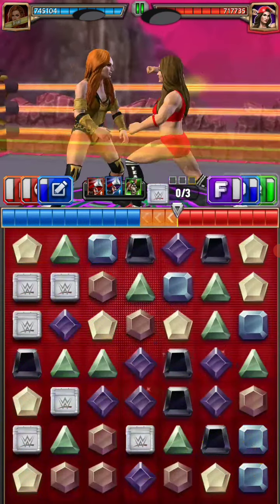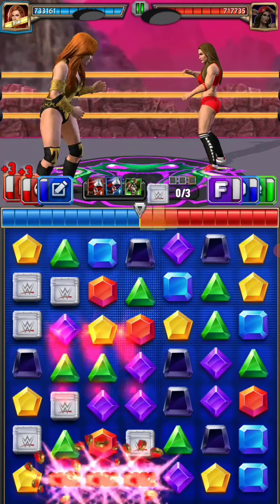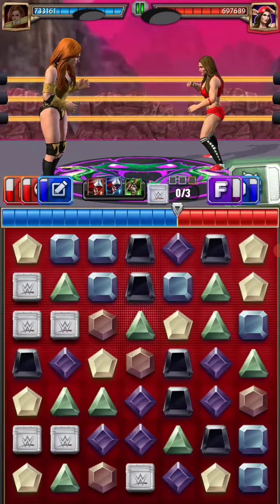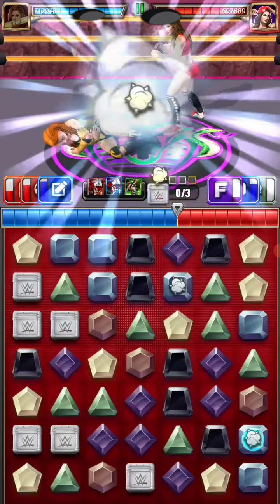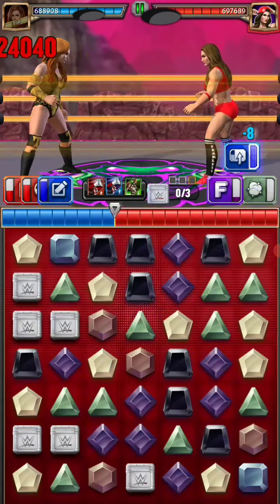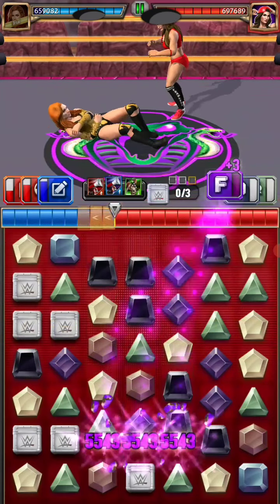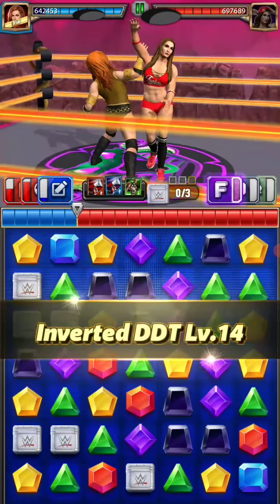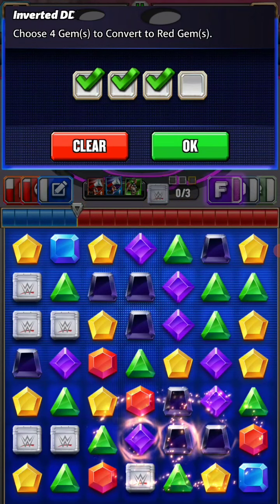That's a red move — she got the green one ready, so we can work with the red gems. She's ready with the green. Boom — she is taking the blue ones. Now the purple move will be ready.